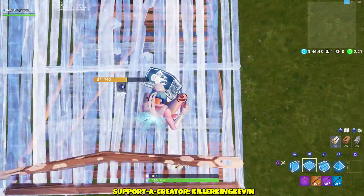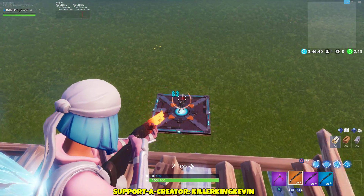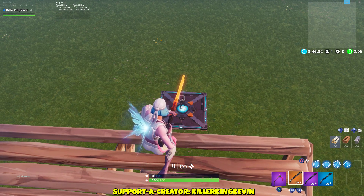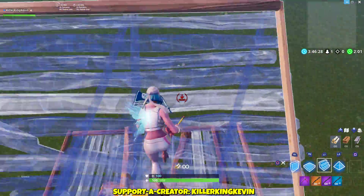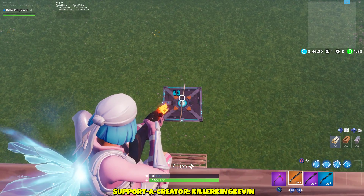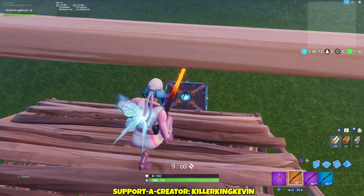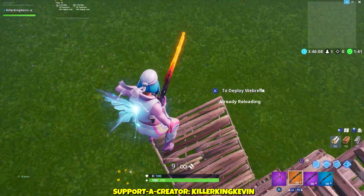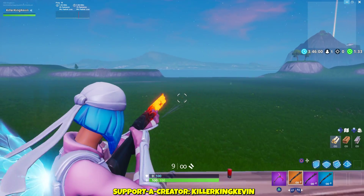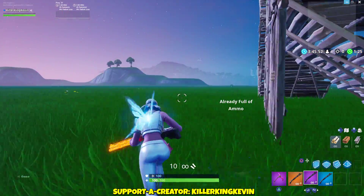Let's check out the range on this thing. It's a mixture between the heavy shotgun and the pump. It did 35 at that range. Then 14 at further range. At closer range it did 48, 48, 52, 53. If you're at close range you could annihilate people — this is better than the drum gun. It has better range than the drum gun too. It goes pretty far, and I'm pretty sure it only shoots two pellets at once, and you only reload two bullets at once, so you do have to keep reloading if you keep shooting.